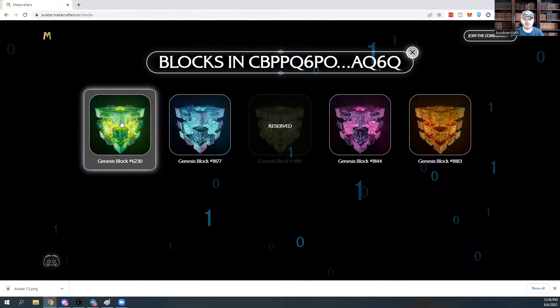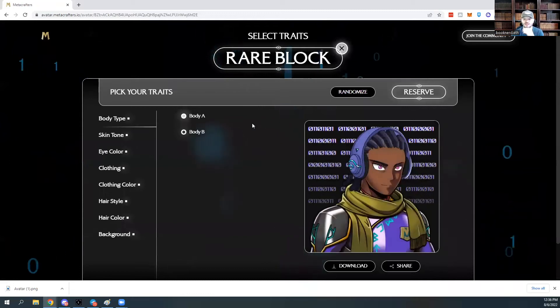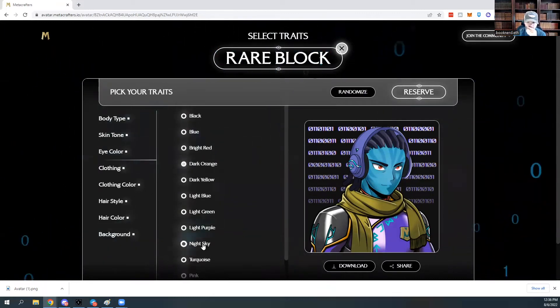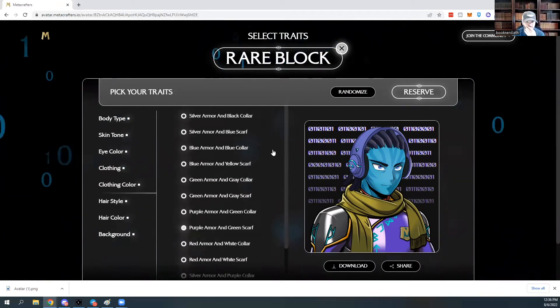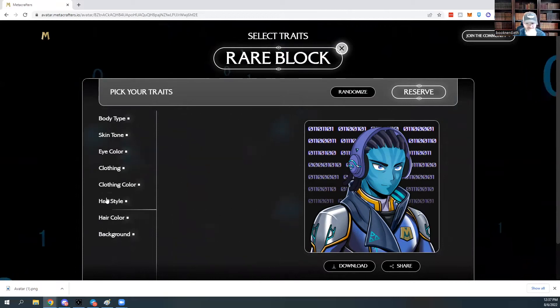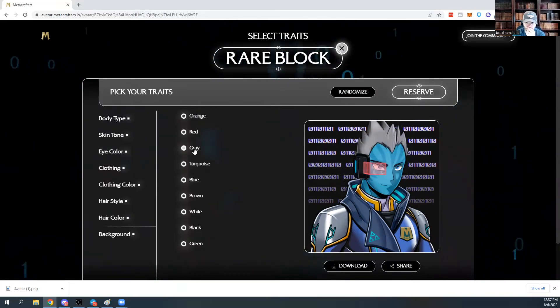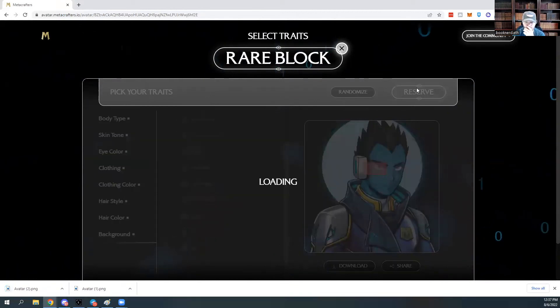Let's go on to our rare. As the rarities increase, the traits change. It's a pretty cool looking guy — we're going to keep body type A. The clothing for a rare is armor. Let me change the color — blue armor and blue collar, that looks pretty cool. Hairstyle... glowing circle. I'm going to download this and reserve.